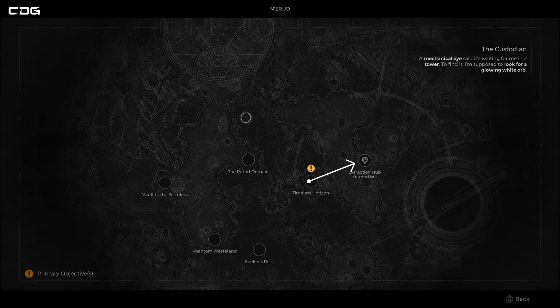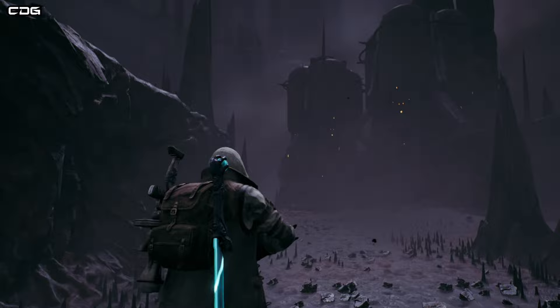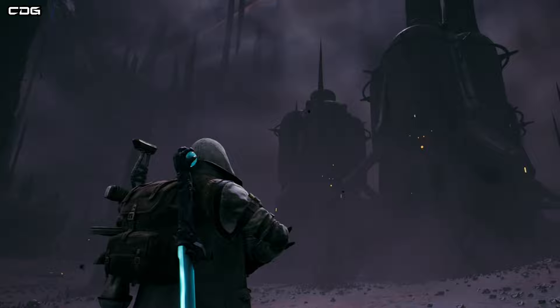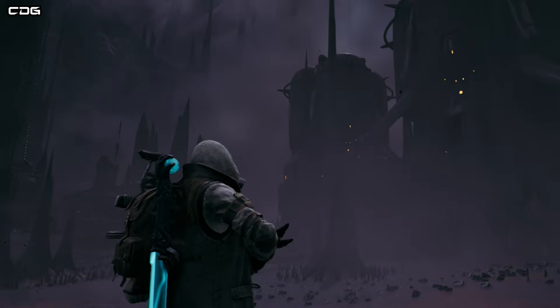You'll know when you've found the Extraction Hub because there are these large drills, hammers, or pumps — large pistons slamming down into the ground. You can also hear an alarm going off in that area, and that is when you know you have found the Extraction Hub.